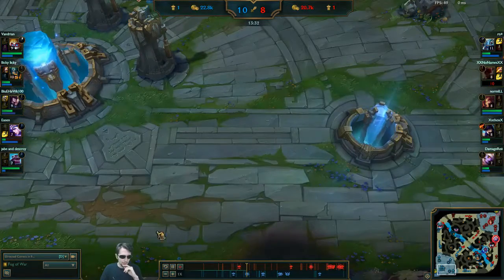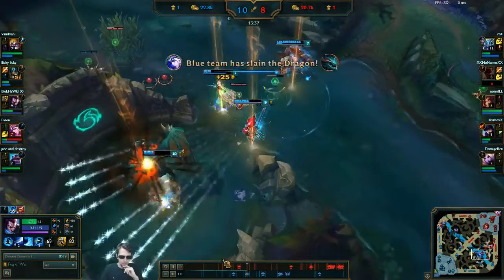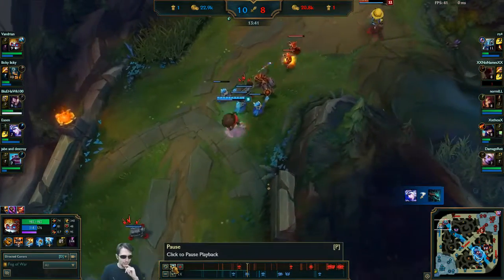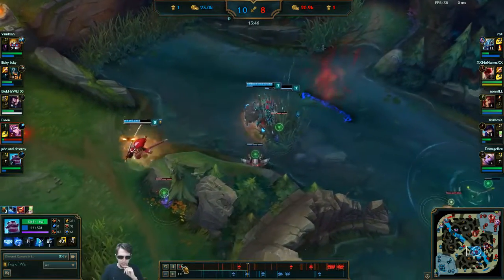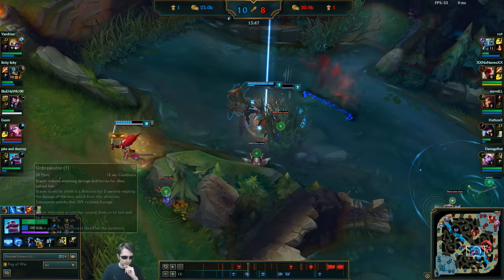But if we skip ahead in the game to where people are using a lot of different abilities, it illustrates a lot better. So Yasuo — that's an unfortunate turn. We'll select one there. You can see here the bronze abilities keep ticking.